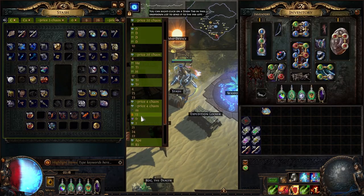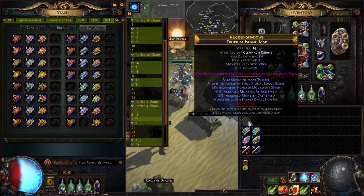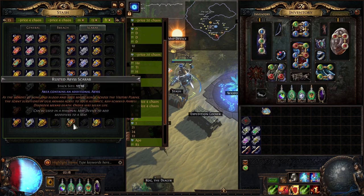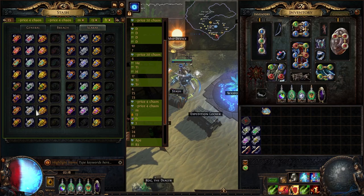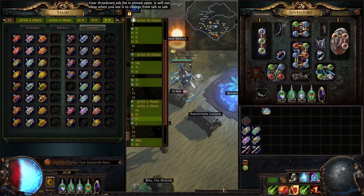You can also go for a lot of different scarabs. For example, the Divination scarab is pretty nice because Tropical Island now drops a new card for Exalted Orb called Scout, so Divination scarabs are actually pretty nice. You can also go for Harbingers, Legion, or even Strongboxes — there's a lot of choice, but this was basically my setup.